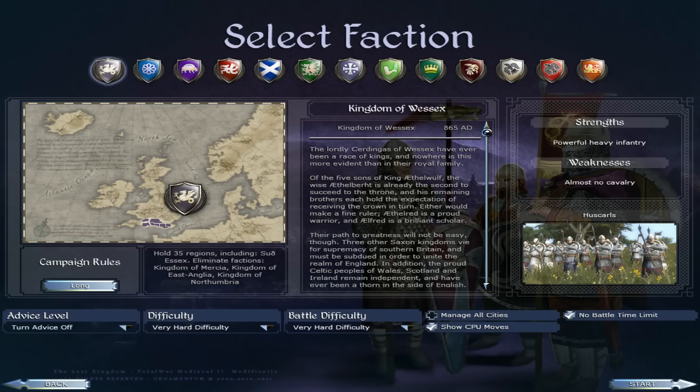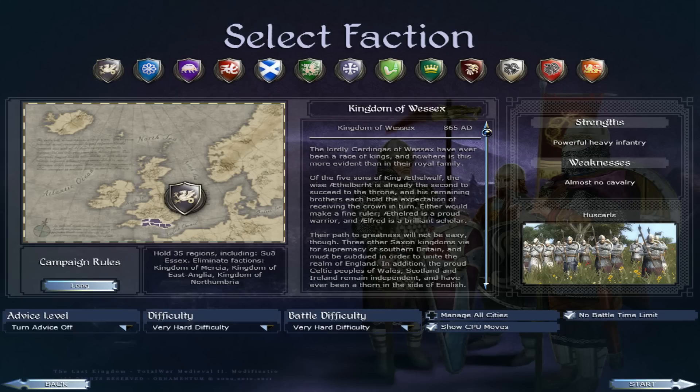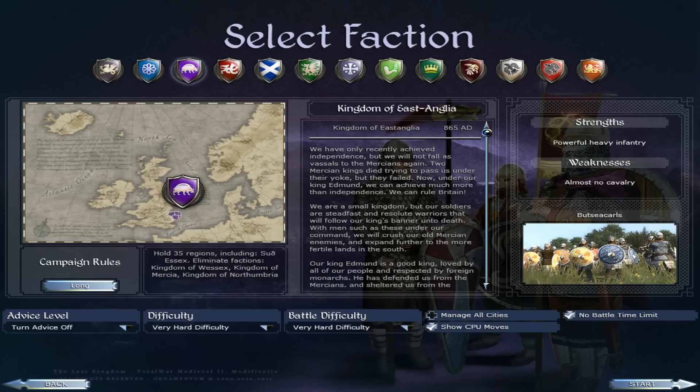Let's have a quick look at the different factions you can play as. You've got the Kingdom of Wessex — a really strong kingdom down in the south, along the south coast into the southern regions of England. They've got powerful heavy infantry and almost no cavalry. Then we've got the Kingdom of Mercia in the Midlands, bordering Wales — same powerful heavy infantry and almost no cavalry. Then there's the Kingdom of East Anglia, in what would be latter-day Norwich — same again, powerful heavy infantry and almost no cavalry.